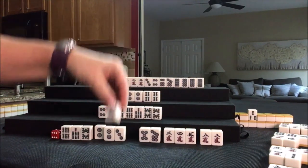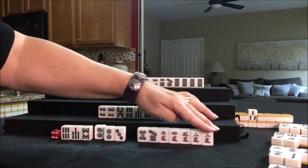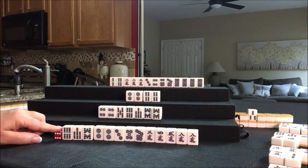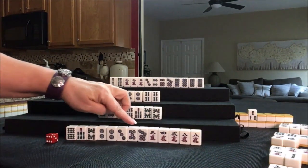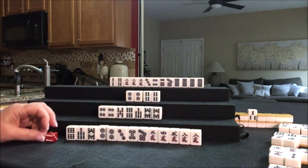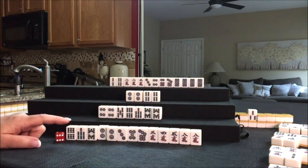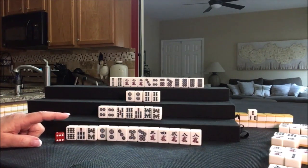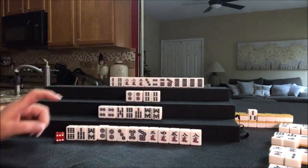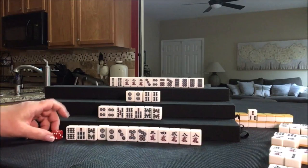Let's discard 5 dot. We're one away from ready on Pinfu and all simples — Tanyao. Pinfu and Tanyao. We need a 6 dot, and then we'll discard this 2 to be ready to win. We'll Riichi. Riichi, all simples which is Tanyao, and Pinfu which is all chis — and then Riichi. That's three yaku. Let's see if we can get there.